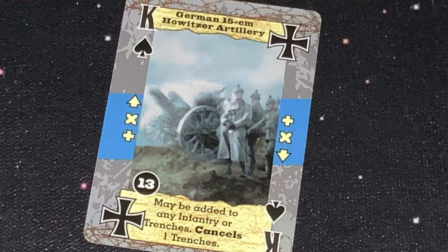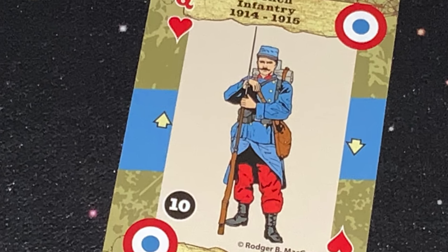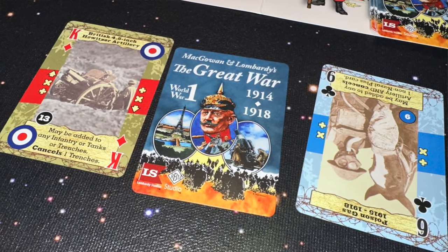After the defender has placed out his line, the attacker can go and start placing out his cards. The attacker must place a nationality card at some point and must place an attack card — it has the attack icon, an arrow going forward. He places that card out and can start chaining his cards as well. Once finished, you go back to the defender for a second round of combat. Many of the cards you play may negate or cancel opponent's cards, in which case they get flipped over, and other effects can get rid of some of their cards or have adverse effects on your opponent.